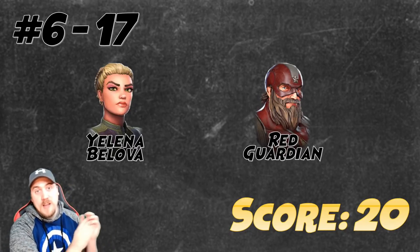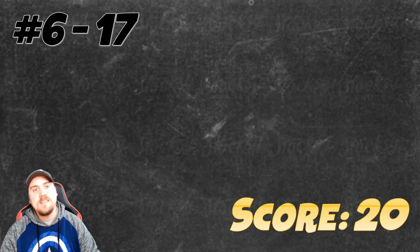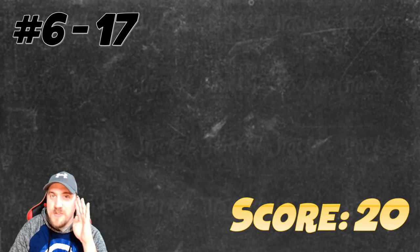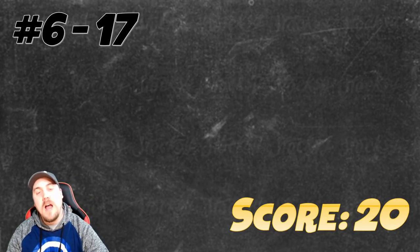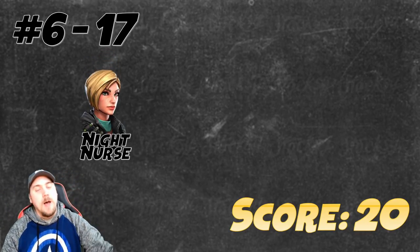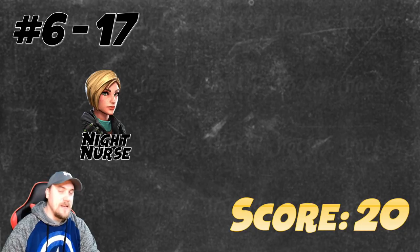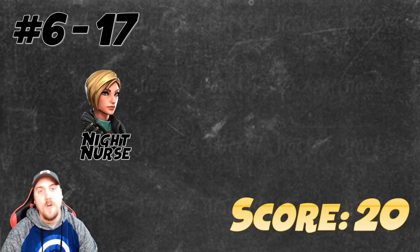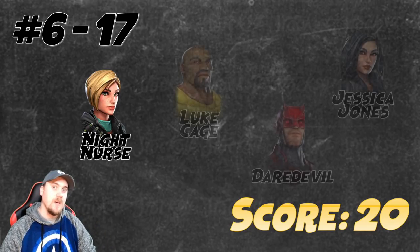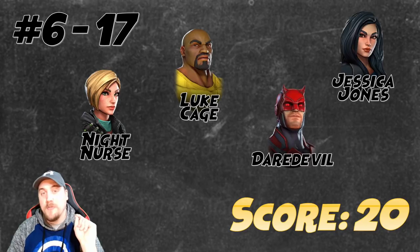These are newer characters who got the war tag slapped on them, so it's not looking good for their future viability unlocking content. It doesn't look like we're done yet getting to the number 6 character — and this faction is going to have some jaws dropping. But before I reveal them, let's first acknowledge Night Nurse — nobody's disappointed at this point. And now, some of you won't be surprised, but yes: Defenders — Luke Cage, Daredevil, and Jessica Jones — all with a score of 20.